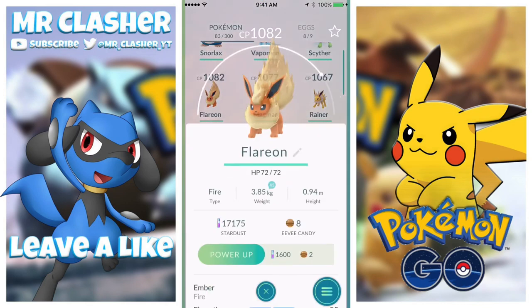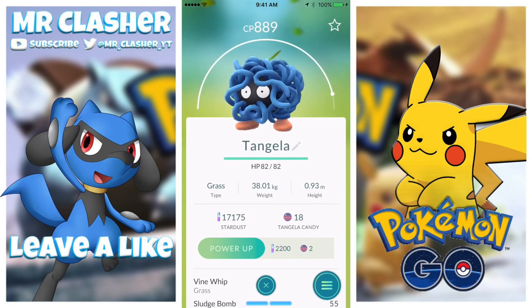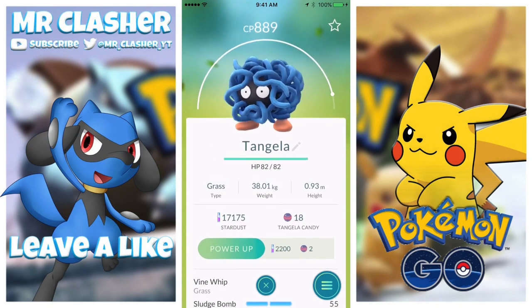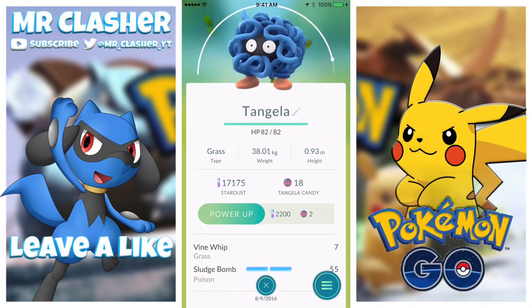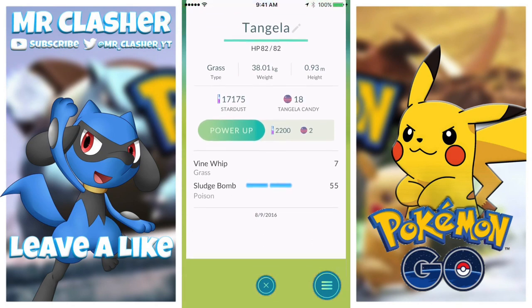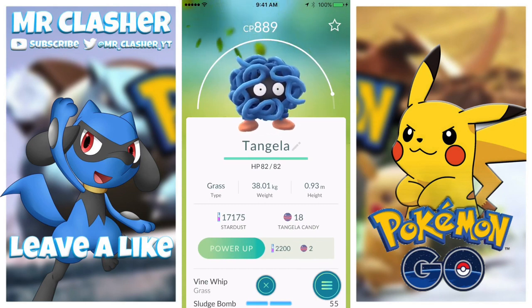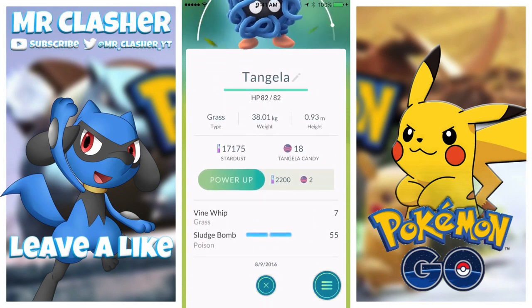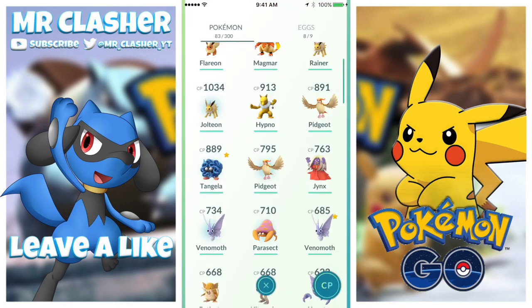It's a pretty hard decision. We also have a Flareon at 10 and 55. We also got this brand new Pokemon - I think it's Tangela, I'm not sure how you pronounce it. We hatched it from a 5 kilometer egg. Somebody told me it hits very fast and it's a pretty good Pokemon. You can't evolve it, so I could power it up but I'll save my stardust. 889 CP out of a 5 kilometer egg is actually not bad. The Sludge Bomb does 55 and the Vine Whip does 7 damage.